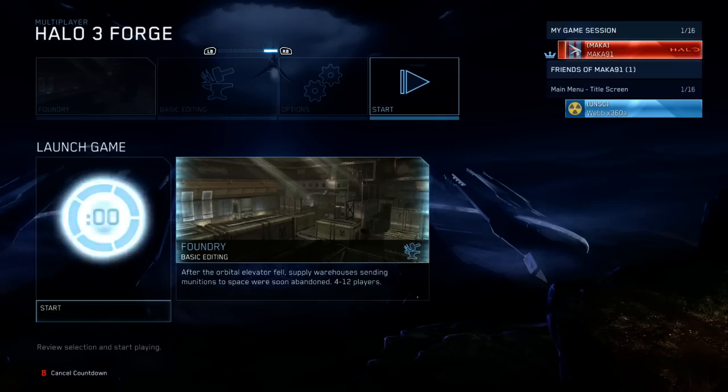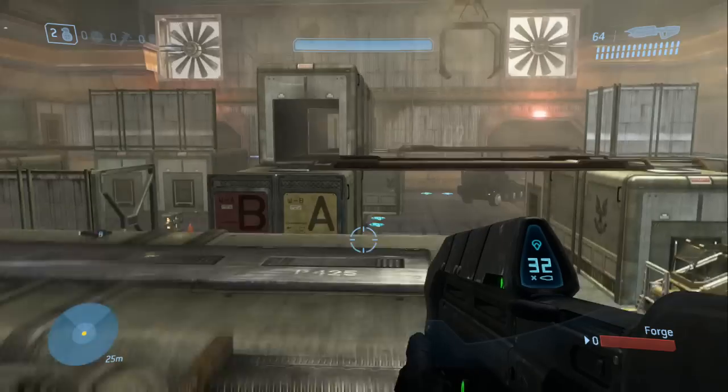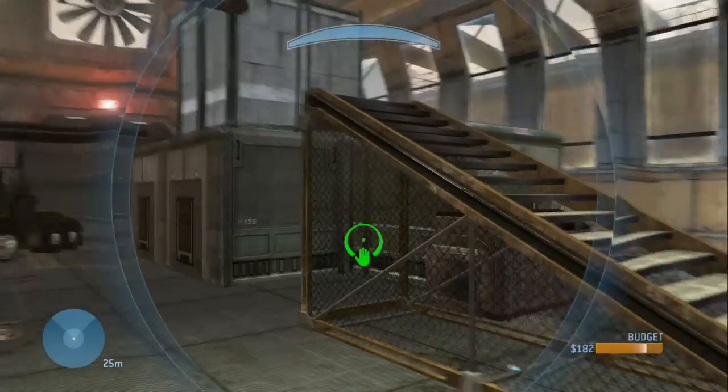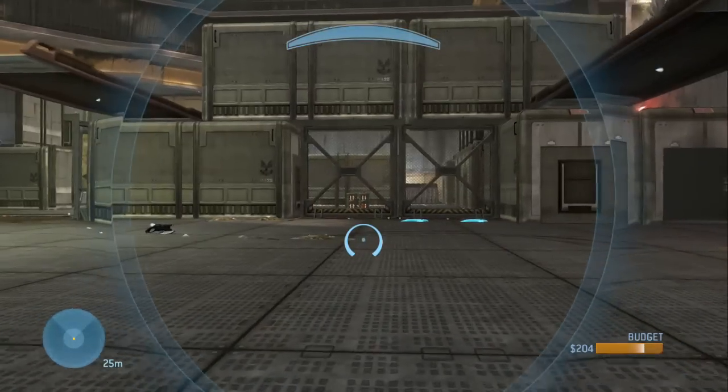Once you load up Forge you'll spawn basically randomly, but if you come to this middle area you'll see there's a B side and an A side. On the A side you'll notice there's all these objects — I'm going to delete them in Forge using the Y button. It's super easy and super fast to do it that way.